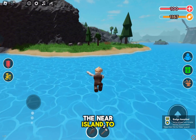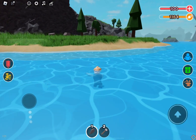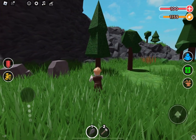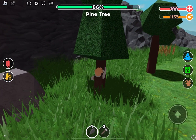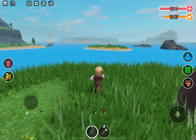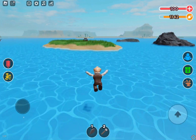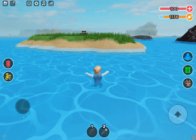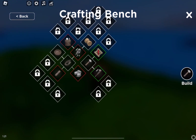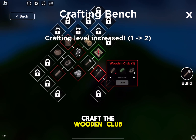I will go to the near island to get more wood, because I chopped all the trees on that island. I'll get some wood real quick. Then log in to the crafting table and craft the wooden club and also the map.